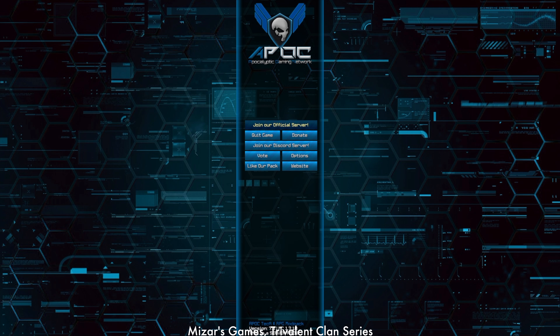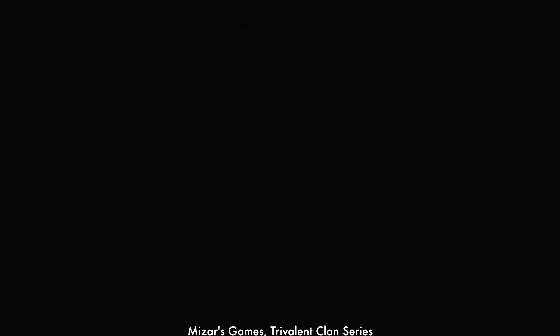So now we're going to try on a different computer: 3.1 gigahertz i5 — basically 10% slower than the previous machine, but an i5 instead of a Xeon, and substantially lower level graphics.